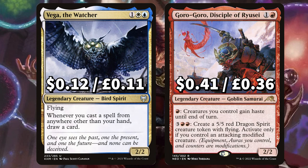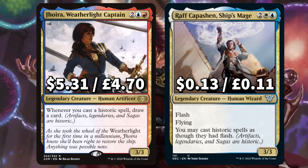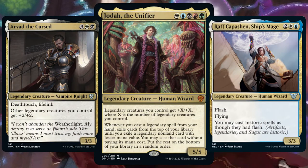There's Vega the Watcher — whenever you cast a spell from anywhere other than your hand, draw a card. And Goro-Goro, that lets you pay a red to give your creatures haste until end of turn. We've added Joyra, Weatherlight Captain — whenever you cast a historic spell, draw a card. And Vadrok, Apex of Thunder, with Flash and flying, and you may cast historic spells as though they had flash. We want to be casting as many legendary creatures as possible — the more we do, the more Jodah triggers and the more we're playing another cheaper legendary card for free.